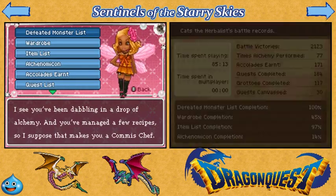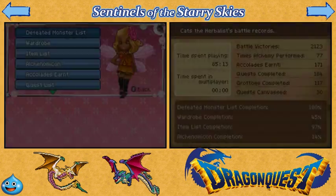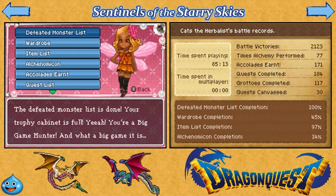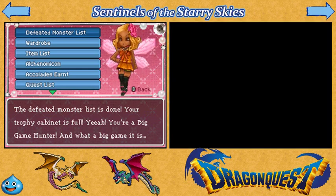And obviously for doing alchemy a couple times, I get that accolade. What is that 94% number? Oh, that's the item list — I have 94-97% on the item list. Wow. I should have mentioned this at the beginning of the episode, but I actually completed the bestiary.